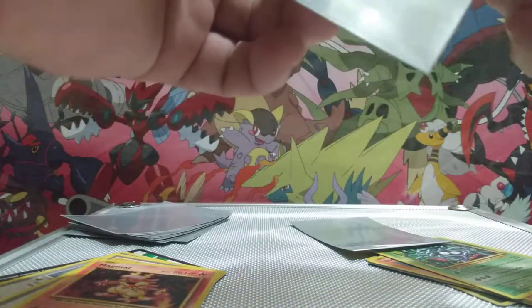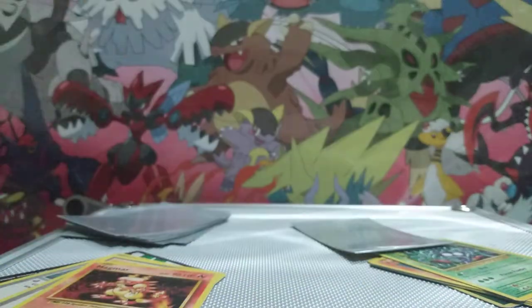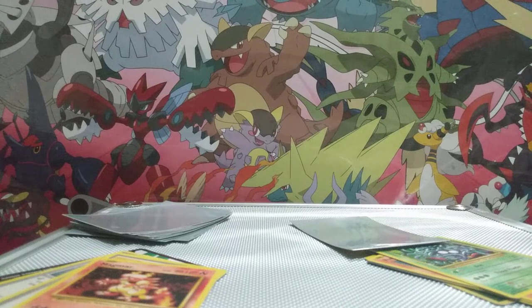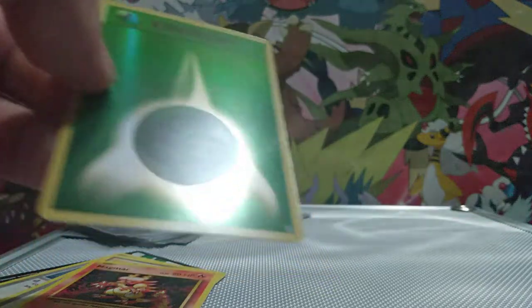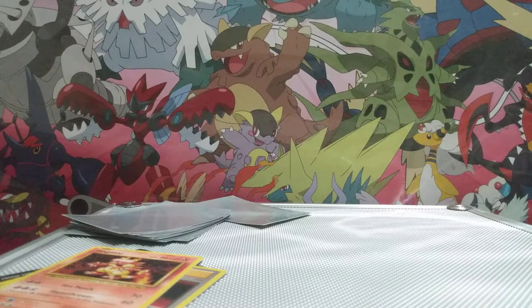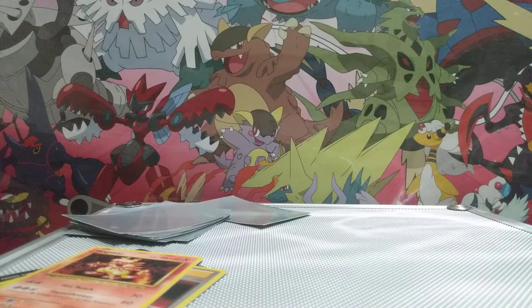Holy shit. That thing is awesome. Now look at that — isn't that just amazing? Put that over in the pile. I knew something good would come out of these. And we've got a Holo Foily Leaf Energy. The Rarer is a Tangela, and another Rarer — I don't think these are Rares, but we've got Originals.